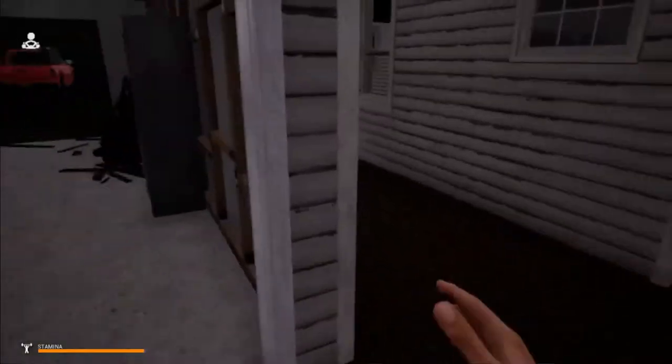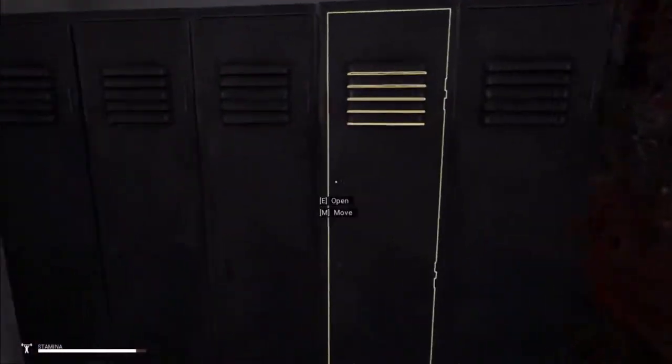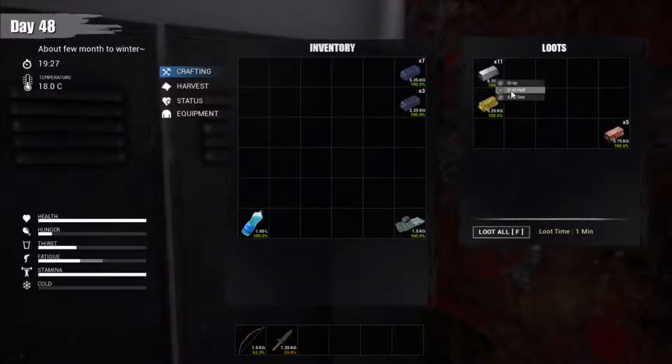Hello guys, back on Mist Survival. I want to talk about getting the chicken coop built up, but to do that I need a load of components. I'm gonna need to make the sledgehammer and get out there and start smashing stuff up. I've got all of that - it's in my storage lock, so let's get in there. I'm looking forward to getting this sledgehammer. I've been using the axe and it degrades the axe far too much.